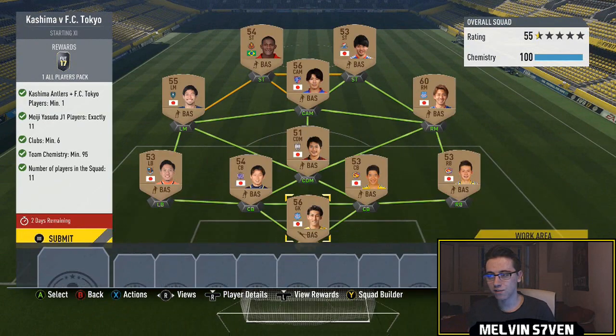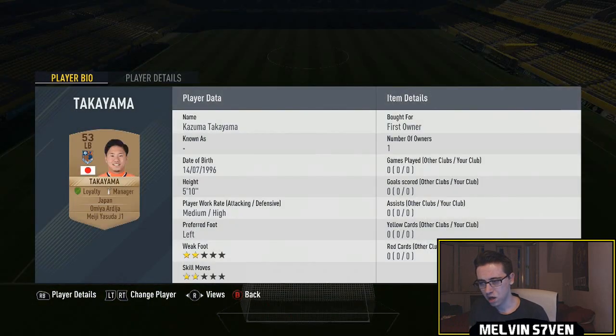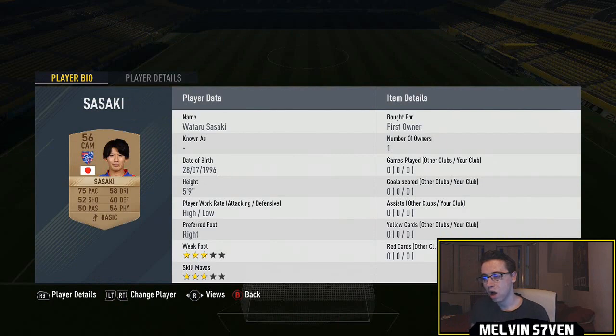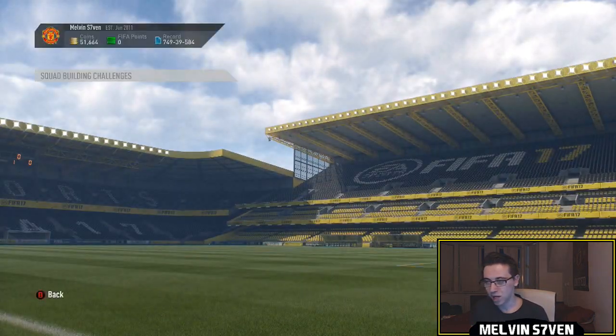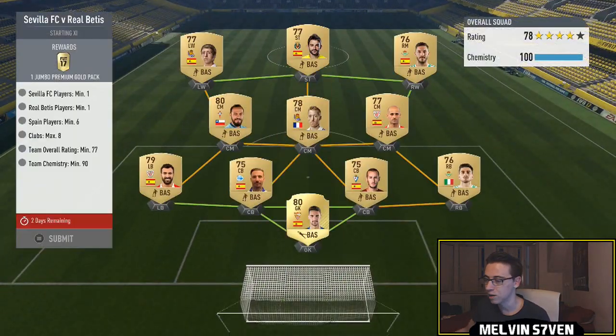The first one we've got is Kashima versus FC Tokyo and you need 11 Japanese players. I believe this is the first Japanese league marquee matchup we've ever had. It's fairly simplistic — you need one Tokyo or Kashima player. The cam is from Tokyo and the rest of them you just need six different clubs. Very easy. You can use bronze players, so I've just used the lowest rated that I had in my club. 95 minimum chemistry, so that gives a little bit of leeway in positions if you don't have some of them — the fullbacks might be expensive.